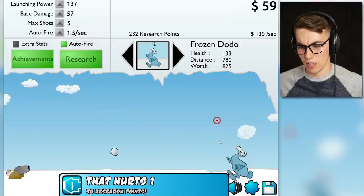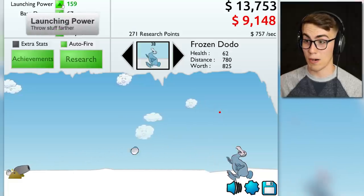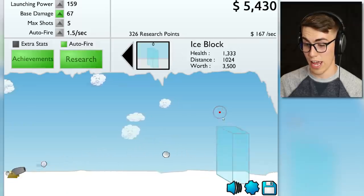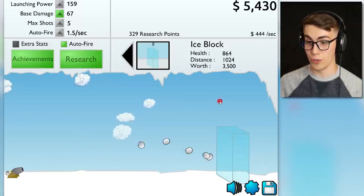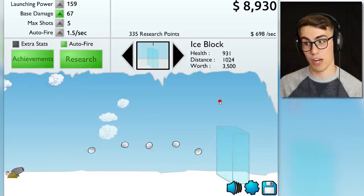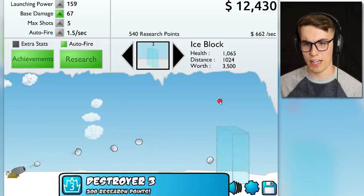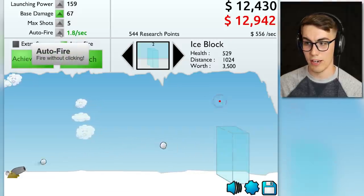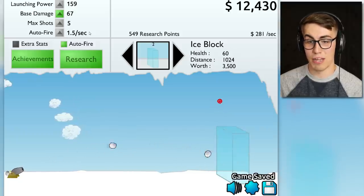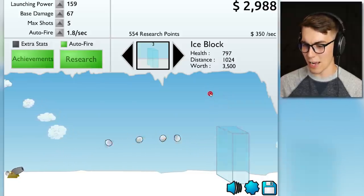Base damage, bring it up! Now we're really gonna be hitting that Dodo. I'm gonna put my launch power up again, and — can I hit the ice wall now? Hell yeah I can! This is worth 3,500 bucks. Base damage is the next upgrade. Let's get another auto fire going — break this thing first and bam, now we've got more auto fires. It's a pretty good setup.